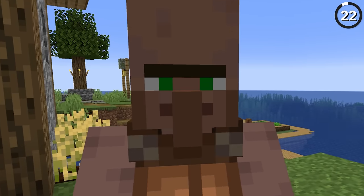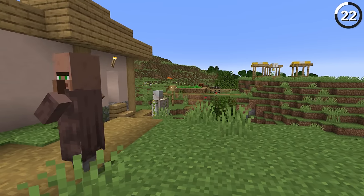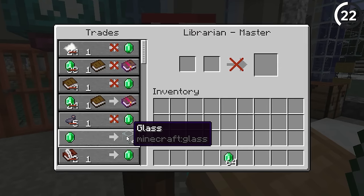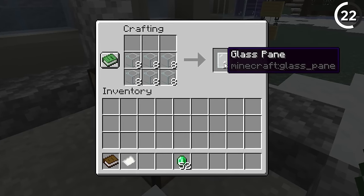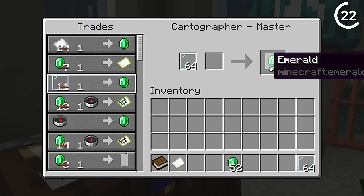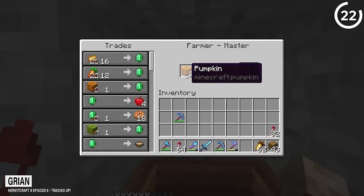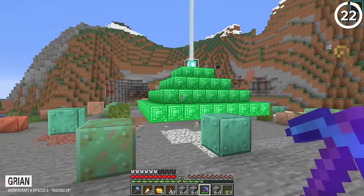Villagers are stupid, and you probably know that from trying to get their AI to move anywhere. But there's no greater showcase of that than this example from Grian's Hermitcraft world. If you trade with a cured librarian to get glass blocks, you can craft those into glass panes and sell them to a cartographer villager for profit. Grian literally traded up from two pumpkins to a full emerald beacon, which I think is more than enough as a proof of concept.